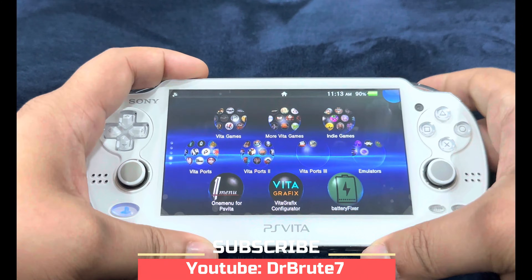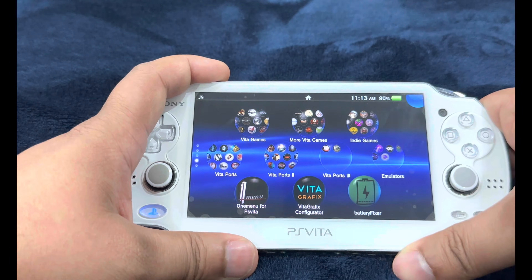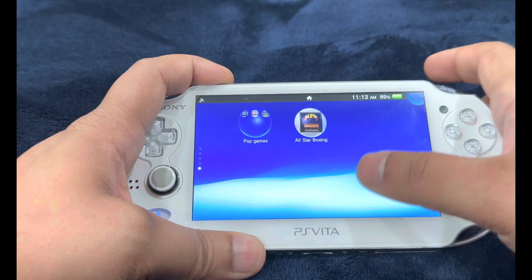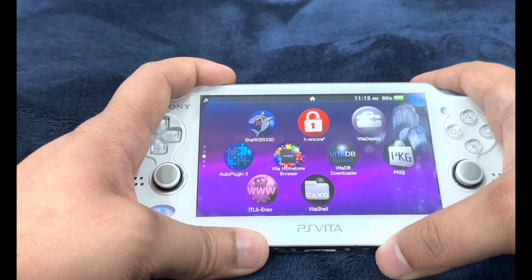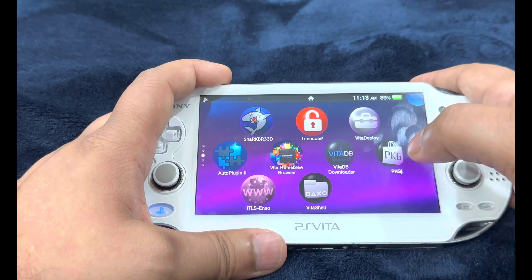What's going on guys, Dr. Brooch7 signing in — back with another PlayStation Vita video. This is an update video. I'm going to talk about an update for PKGJ that will allow you to download and add PSP and PS1 titles onto the Live Area and directly play them. You just need to add a plugin and update your PKGJ.